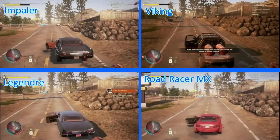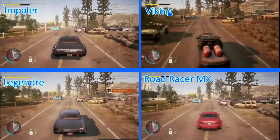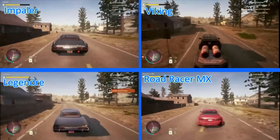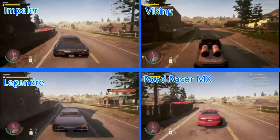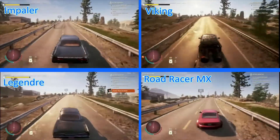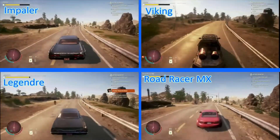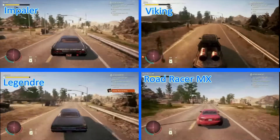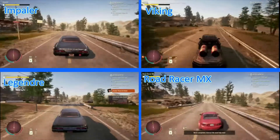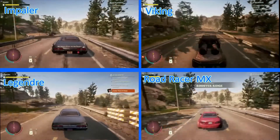For a speedrun, you can't settle on a mediocre vehicle — you need speed. Right now we're comparing the Impala, the Viking, the Legender, and the Road Racer MX. The Viking is the only truck vehicle we decided to test; we believe it was the fastest, or at least the most worthwhile to look at. The Road Racer MX seems to have taken an early lead, followed by the Impaler, and then the Legend. All of these cars are good choices for different reasons.